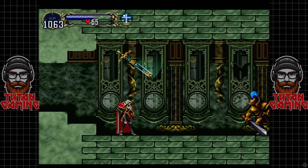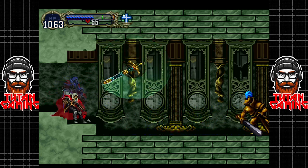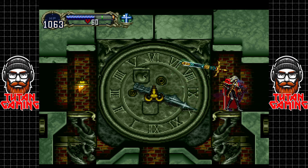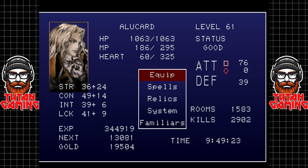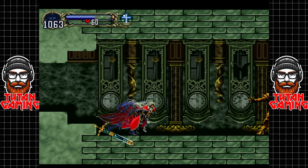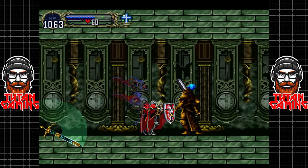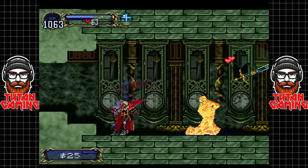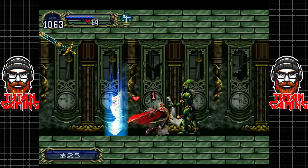Hey guys, welcome back to Castlevania: Symphony of the Night. When we last left off, we were about level 48 — we're now level 61, and I've been destroying as many of these guys as humanly possible. They are bullshit, but I have found a winning formula.